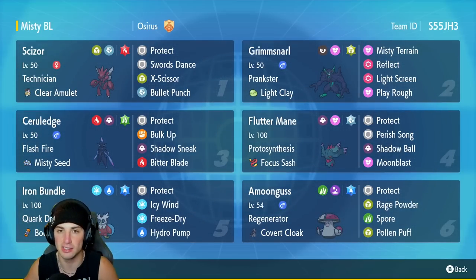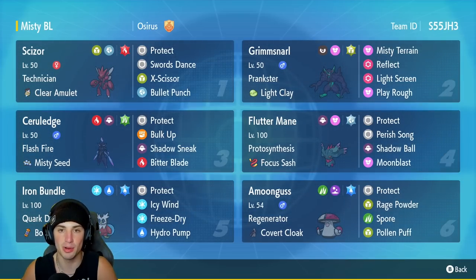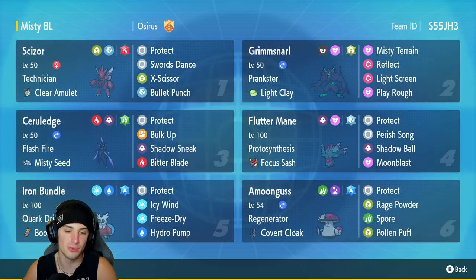With screens, it just makes your team so bulky it can legit start ripping through things and outbulking your opponent's team. It's got Prankster, Light Clay, Misty Terrain to take away terrain control — going up against Armarouge and Indeedee teams we can actually counter them with Grimmsnarl. We've got Reflect, Light Screen, and a big-hitting STAB move in Play Rough.